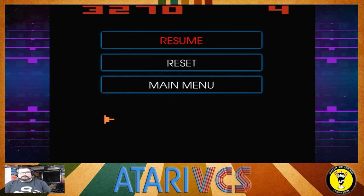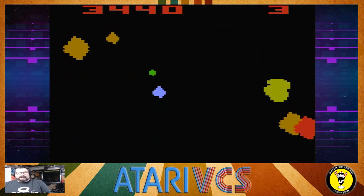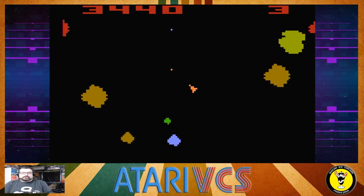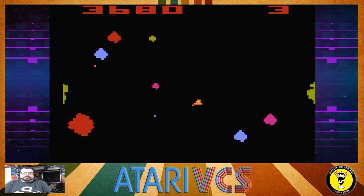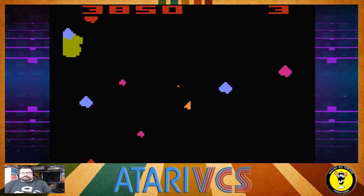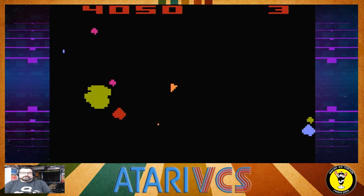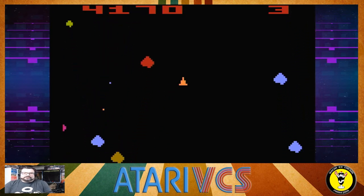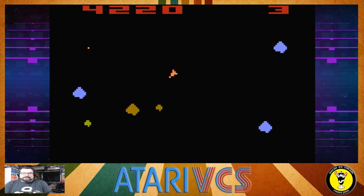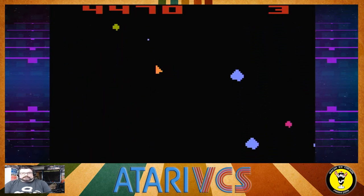We're going to go back in, Resume. Now the scan lines are off — everything looks a little crisper, a little brighter. Again, it's all personal preference. If I was playing for score, like in a tournament or something, I'd probably turn scan lines off just so I can get that edge and really see everything that's going on.